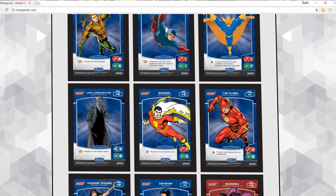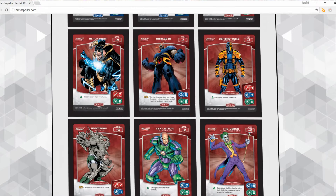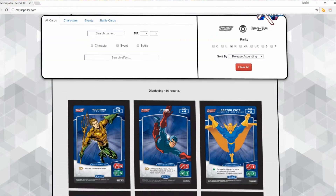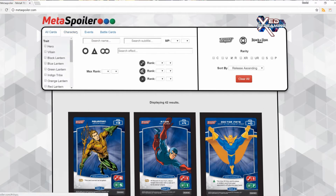Over the past few weeks, as we've been working hard at getting more content to you guys, we've also been hard at work developing a brand new way to search, sort, and view Metacross TCG cards online. We're happy to announce that Metaspoiler.com is launched and available for use right now. Metaspoiler is a fully visual spoiler — by using the refinement options, you're able to view cards of all card types, or sort and refine by each individual card type.